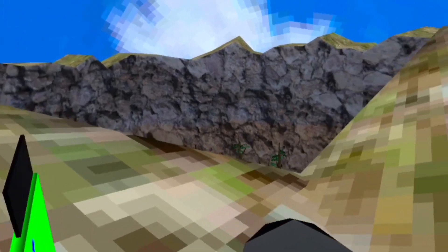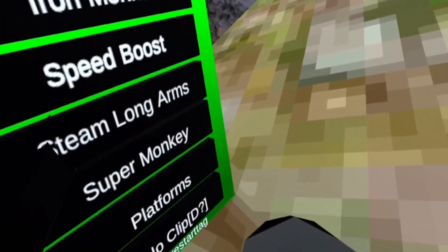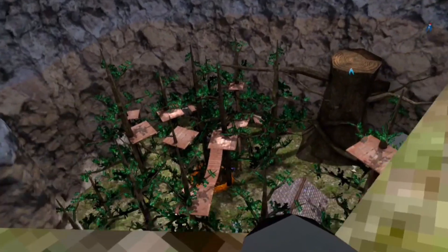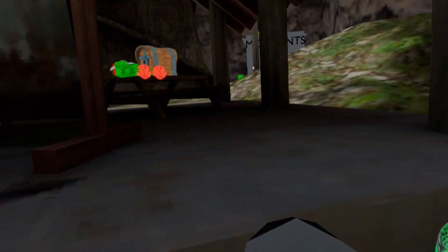Oh, that's — I clicked on my camera, whoops. Okay so there's a long long super monkey, we have no clip, which I'm also going to turn on — super monkey — so I don't fall. Oh, look, I'm probably going to fall... yep, fell. Okay there we go.